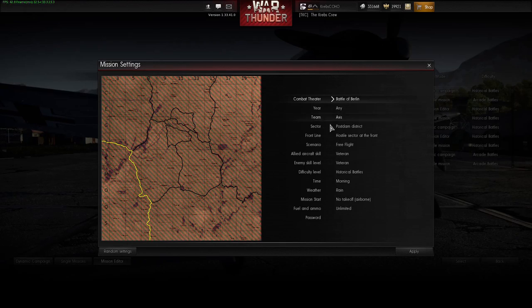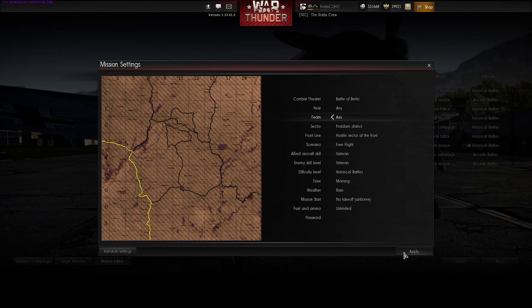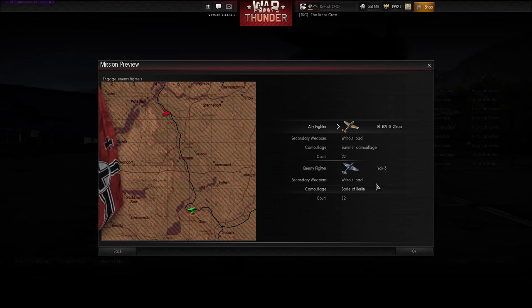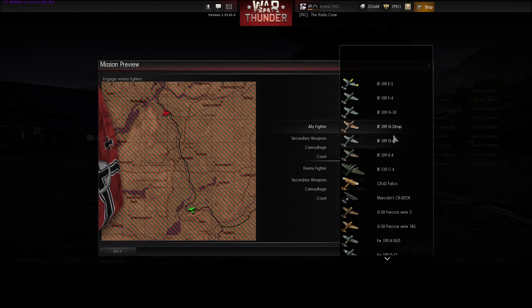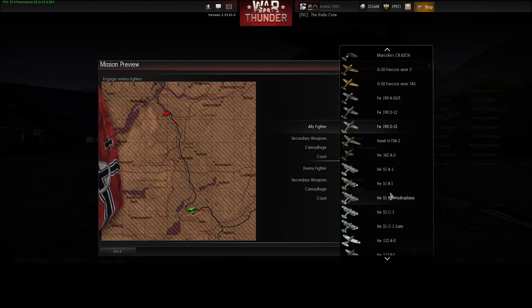Let's go to the first one: Battle of Britain. We're on the Axis team right now — you can switch between Axis or Allies. You don't have to actually play the mode itself. Once you press Apply and go to Head to Head Combat, you get a selection of planes. When you start scrolling through as the Germans, you might start noticing some different stuff. There's one — it's a float plane. Interesting.